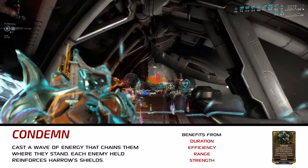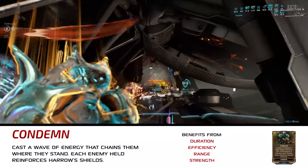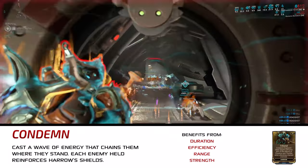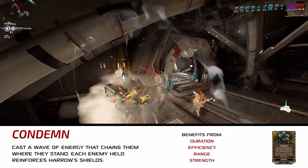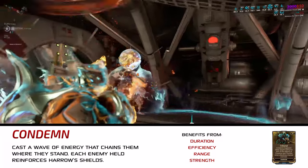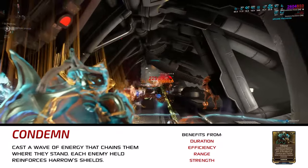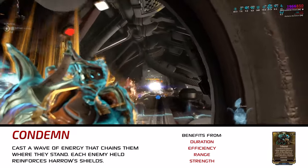Condemn is what allows Harrow to generate those Overshields. He sends a wave of energy in a cone AoE from his location in the direction you're aiming, and enemies caught in the AoE are locked in place. Harrow receives 150 shield points per chained enemy, but this number scales with ability strength. Its Augment, Tribunal, allows allies to proc half the effects of two other Harrow abilities when they attack chained enemies, but those abilities need to be active for this to work. It requires a bit of team coordination to get real value out of it, and Warframe groups are usually four people soloing the same mission, not working together.